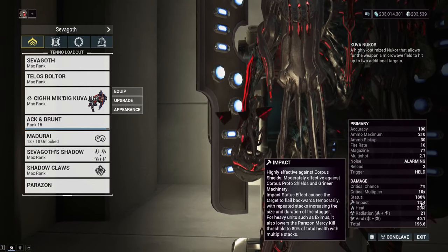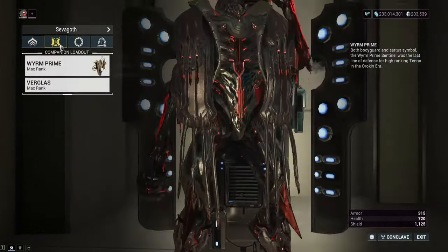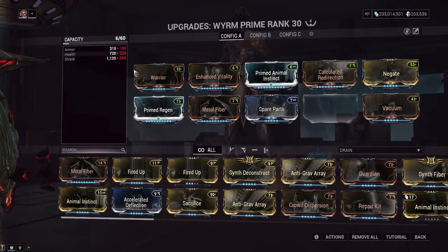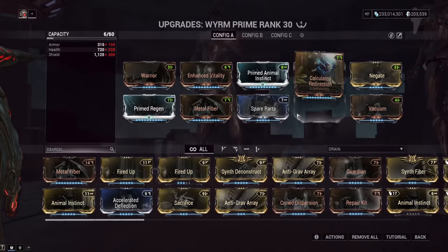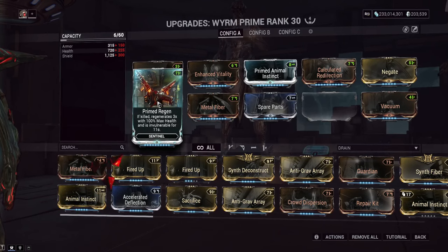If we want to revive our companions quickly, we want multiple parazon kills as fast as possible. To put the respawn timers in perspective: with a makeshift post-patch build, the Prime Regen mod reduces your companion's respawn timer by 35 seconds from the base 60 seconds, bringing it to 25 seconds. It also makes them invincible for six seconds. From one parazon kill that drops to 15 seconds; from two parazon kills the companion is basically already alive.